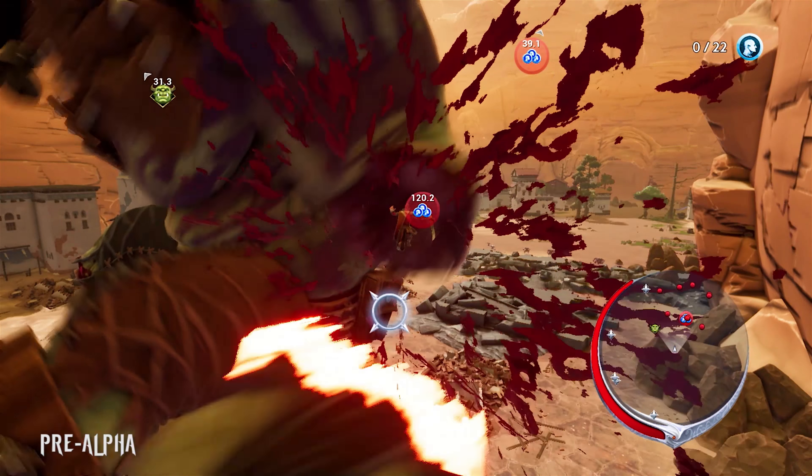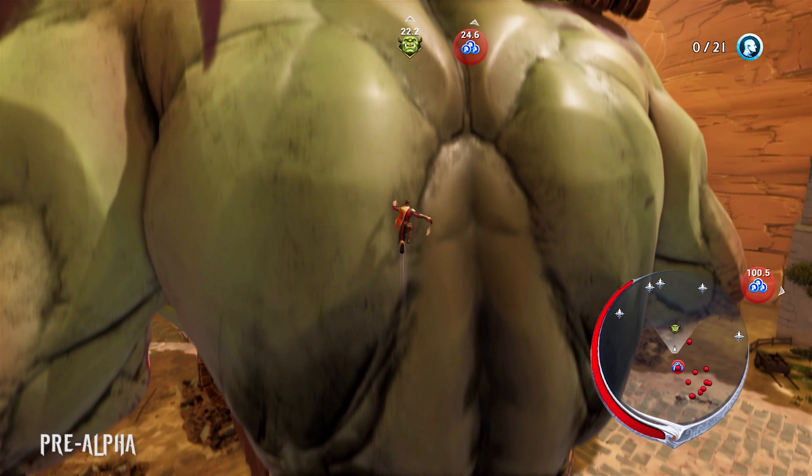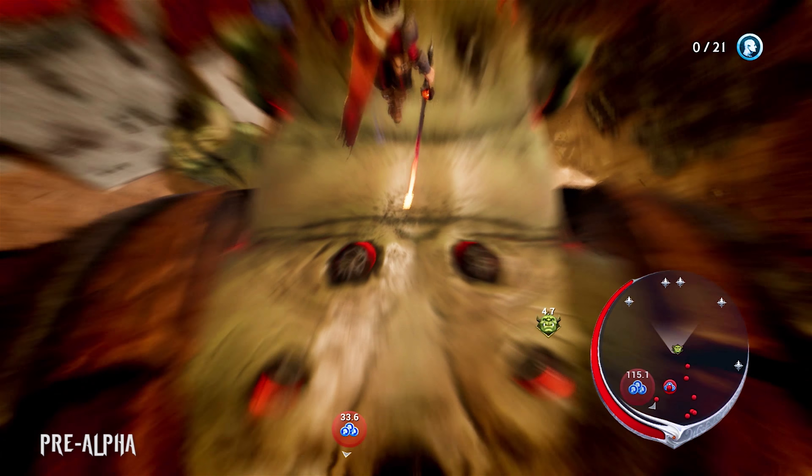Having now absorbed enough power and weakened the ogre sufficiently, Avil is now ready to go ahead and strike the finishing blow. Using the traversal options we showed off earlier, Avil is able to climb up the ogre's back, take out its helmet, and deliver the coup de grace.